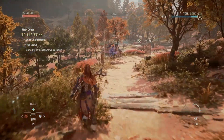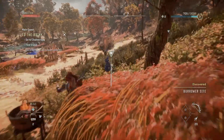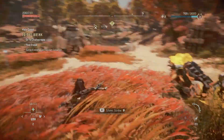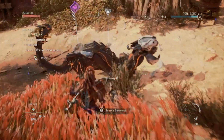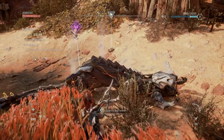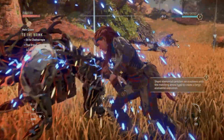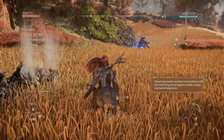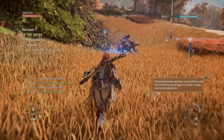Horizon Forbidden West has introduced us to a beautiful and vast map, with a variety of intricate biomes to explore whilst having to defend yourself from numerous enemies. This can be pretty tricky, especially if you aren't familiar with the combat mechanics in the game. To make sure you don't get overrun by mobs you'll need to be utilising Silent Strikes, which aren't hard to perform but are essential to surviving early on. In this video we'll be going through the mechanic and explaining when and where to use it, to give you the best chance of not being eliminated.